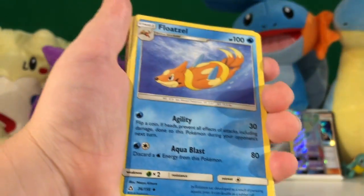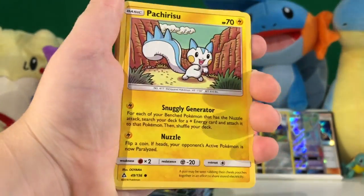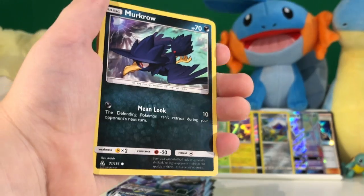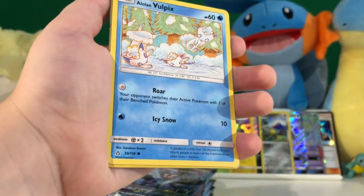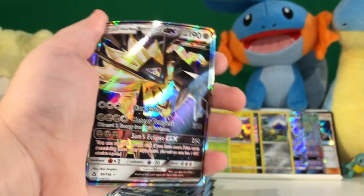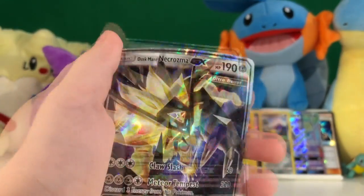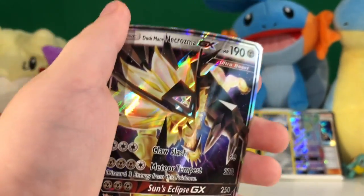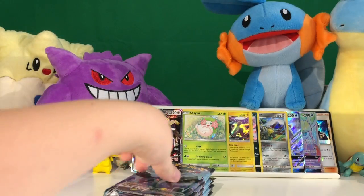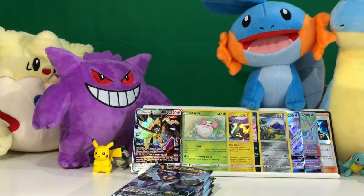Fighting Energy, Piplup, Skuntank, Cynthia, Pachirisu, Yanma, Magnezone, Eevee, Alolan Vulpix, Lopunny, and a Dusk Mane Necrozma GX. This is one that I've been wanting — I want it because it looks cool. I'll put this in the new section. Get out!